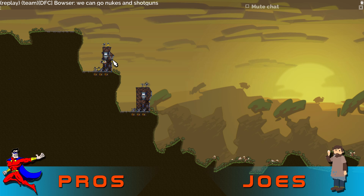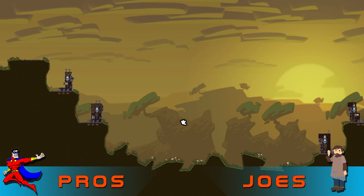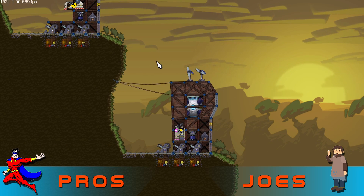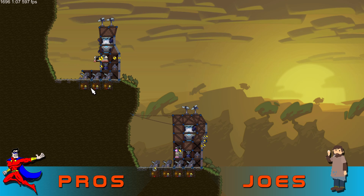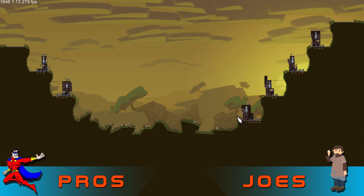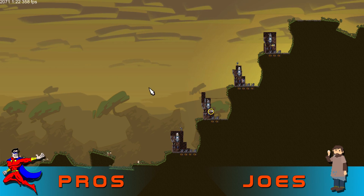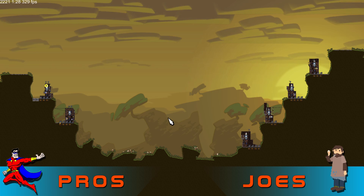So this is a 2v4 - we got the pros Bowser and Land Planters against the joes, the anonymous crew. We're gonna hit F8 so you guys can see the teams. It looks like we're gonna have a nuke rush coming out of the top base and shotguns - this is probably going to be nuke-shotgun. It is however incredibly weak in this specific type of game where you have only two players versus four, because you need a ton of shotguns since the shotgun guy has to shoot at four different bases compared to two in a 2v2.